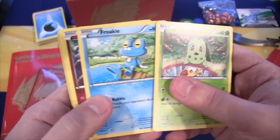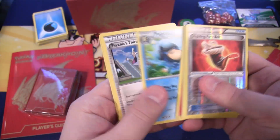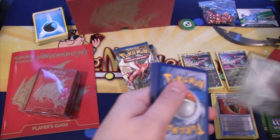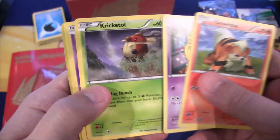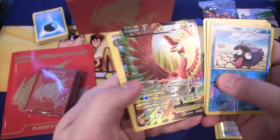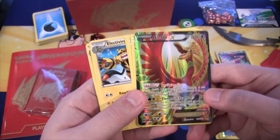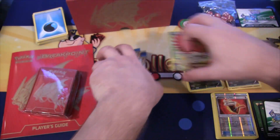We have Chikorita, Froakie, Clefairy, Growlithe, Drowzee, then Fighting Fury Belt, Camerupt, Palpitoad, Psychic's Third Eye, and a Sigilyth. There are a few newer Pokemon I still don't know how to say since I don't watch the anime anymore — that used to be how I knew all the names. Then Drowzee, Kricketot, Skrelp, Staryu, Shellder, and then a Full Art Ho-Oh EX! That is epic looking. Ho-Oh — now I do know how to say that one. That is an awesome one to get, especially as a Full Art. Legendary Birds especially as a Full Art. Then Electivire, Bayleef, and Purugly. We already got an awesome card from this set!